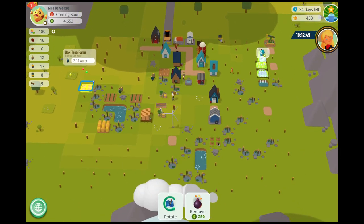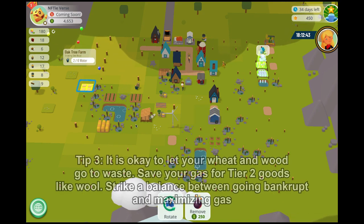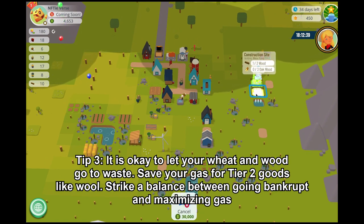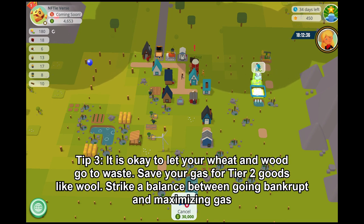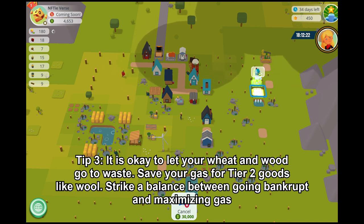Tip 3: While you need to sell tier 1 goods like wheat and wood for cash, don't be afraid to let your wheat and wood go to waste so that you can use gasoline for tier 2 goods like wool. Wool gives you $37,500 — at least 12 times more than what wheat and wood can give you. But balance selling tier 1 goods to not go bankrupt before you achieve passive gasoline.